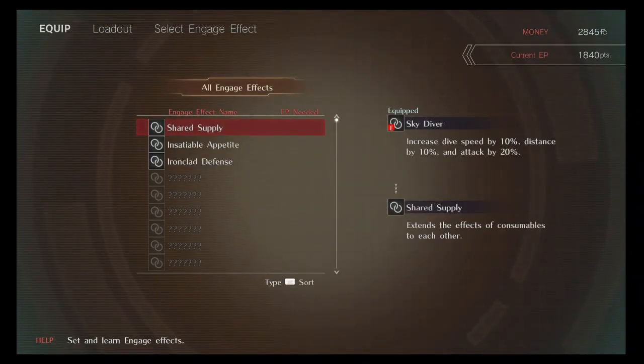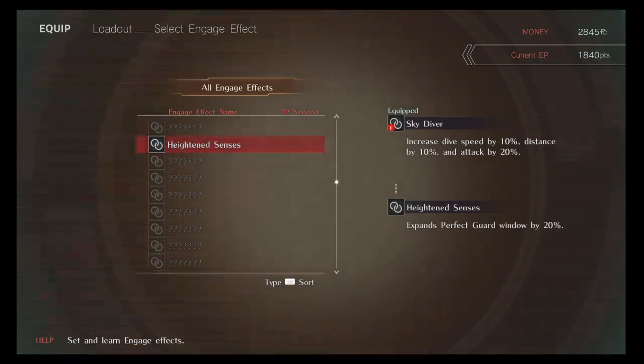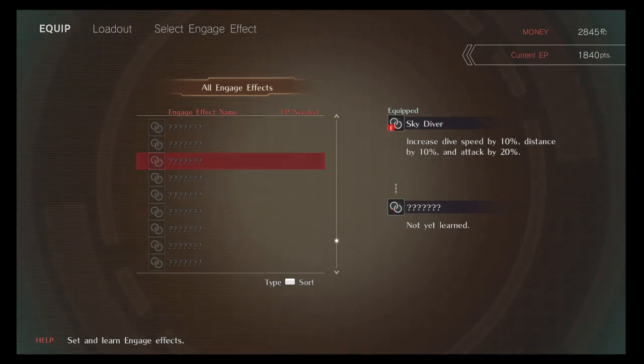Engage effects — you actually get those from doing the eight-man raid. I would advise doing the eight-man raid, it's great to have. I have heightened senses, which expands the perfect guard window — good if you're gonna be a tank. And then I have skydiver, just because it increases dive speed, distance, and attack by 20% — that's nice. It helps you be all-around damage.